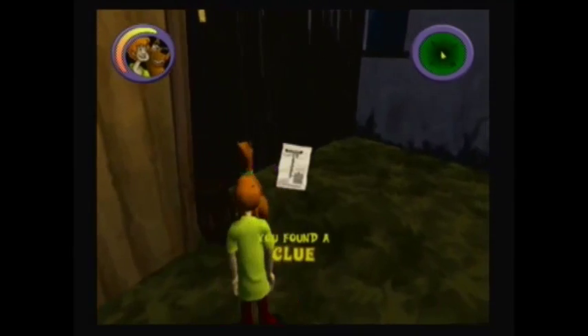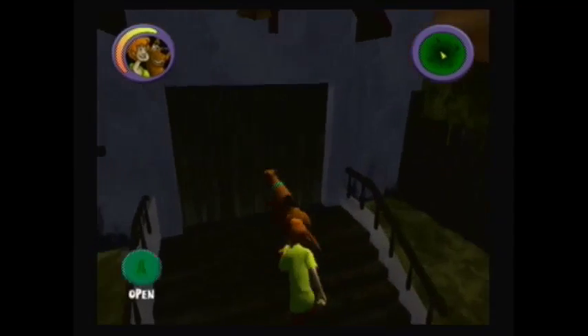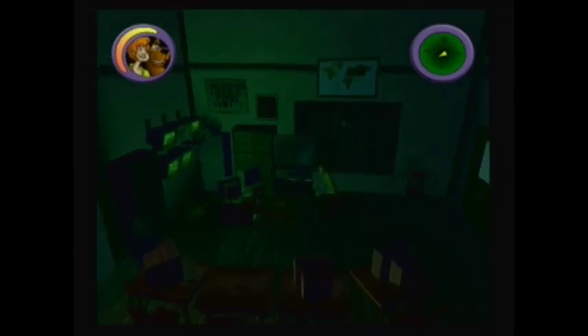Here we find our fourth clue behind the barrel. Head through the door of the other building. Here we are given a task to find Velma. On the chalkboard, we see the combination for the safe. The combination is 137. I didn't know they had surveillance cameras in the Wild West.